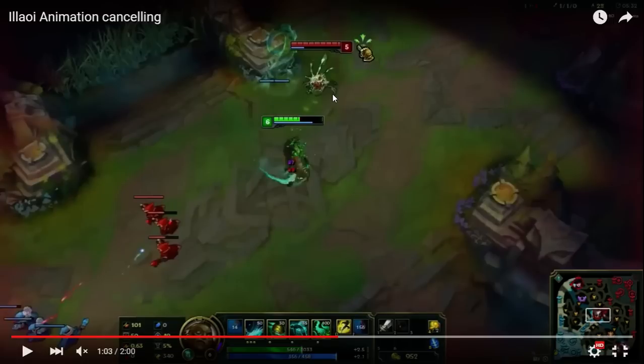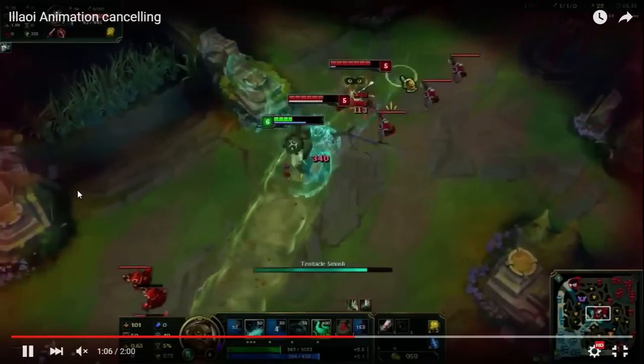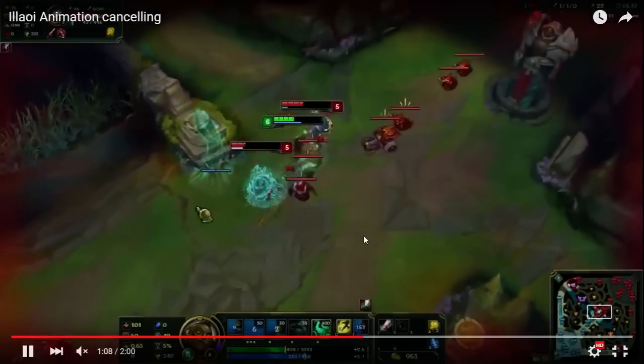So you essentially have to click both keys at the same time, but this is completely reproducible. What you're going to see is the E is going to come out, and the W active damage is going to land, and then the Tentacle is going to proc twice. So if you'll look, here it comes, damage comes out, Tentacle procs twice.